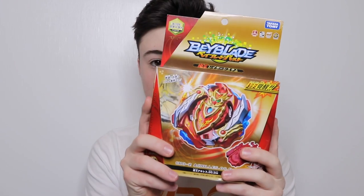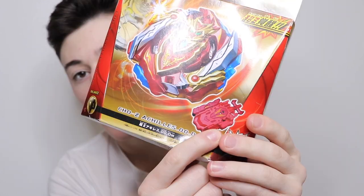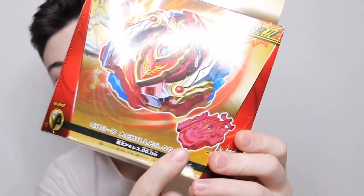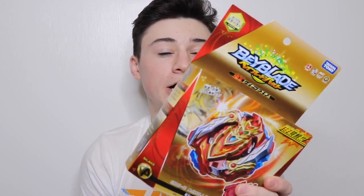So we already have the Chozy Valkyrie and the Chozy Spriggan, and finally they released Chozy Achilles, which is obviously the evolution of Z Achilles. It also comes with this new launcher, which is basically just a normal LR launcher except the string is longer, so that's pretty awesome because I've always hated the fact that the LR launcher has a shorter string than the normal string launchers. I think the new launcher is going to be something I'll be using a lot.